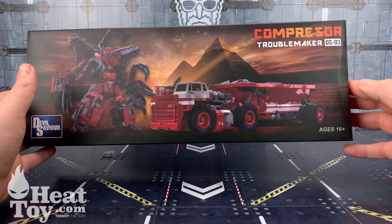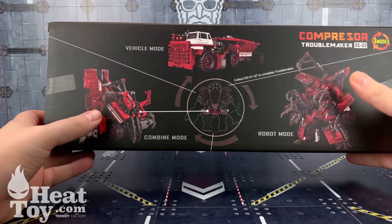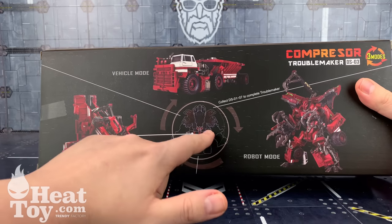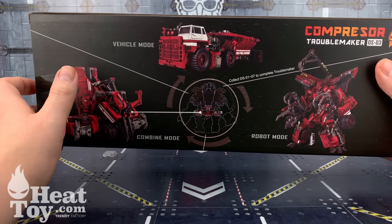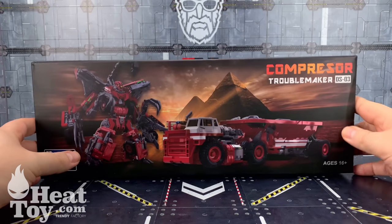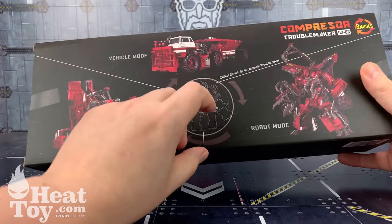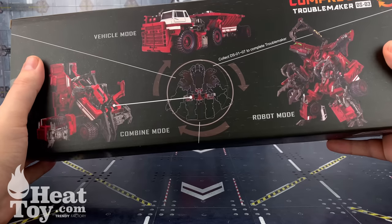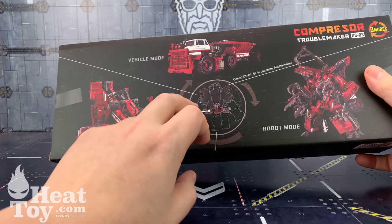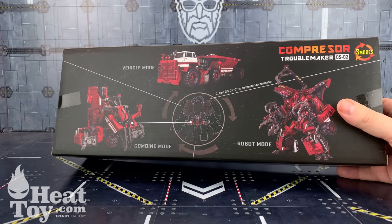Quick look around the box: we've got Compressor in his vehicle mode, the pyramids on the back, and spinning around we've got him in his robot mode, in the combined form, and in his beautiful vehicle mode. He fills the lower torso and crotch sections of our Devastator. The next two pieces are being released together — it looks like the entire arm section will be packaged as one, leaving just this arm and this leg remaining.